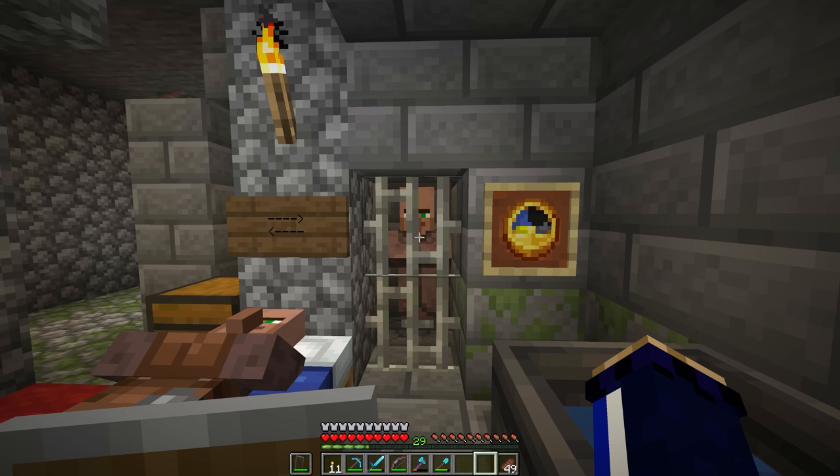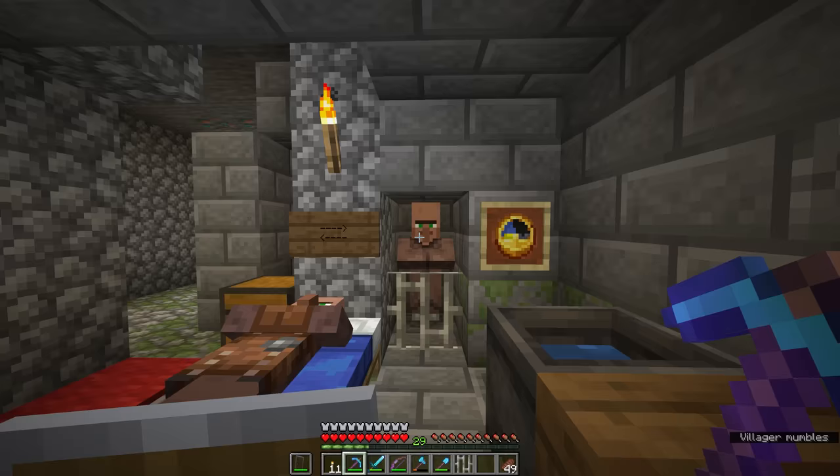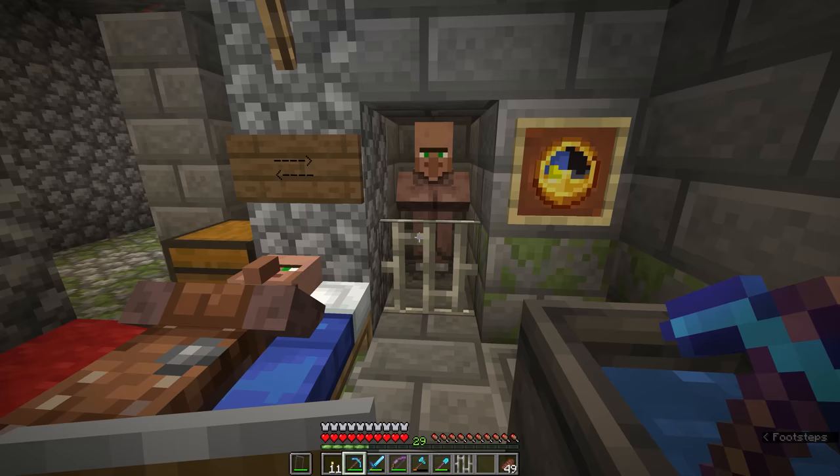Don't worry about that noise — that was just cave ambience that happens when there's a dark area nearby. This villager right here is now cured of the zombie sickness and is ready to emerge from their cell. We can take the iron bars away, and if I had to guess, I would assume this villager is about to become a cleric again — they had that purple robe on them whilst they were a zombie.